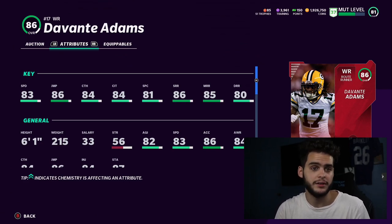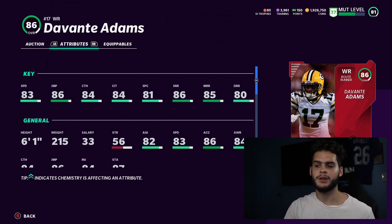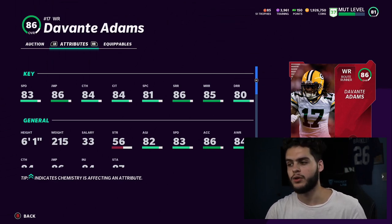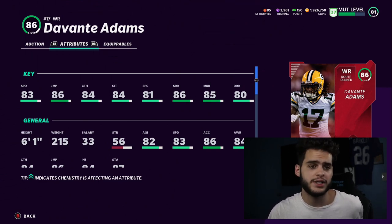Defenses already have Isaiah Simmons, Tyrann Mathieu, Devin Bush, and a bunch of other fast guys. Davante Adams is going to be a liability on the field. Theme teams are different, but I don't want a guy who can only run short and medium routes. I can get a better receiver who can do all of those things.